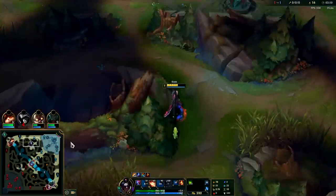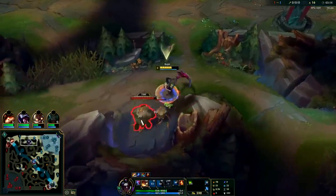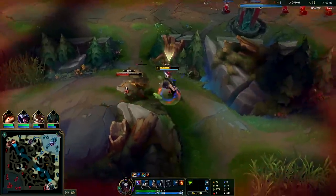We'll go to our own Krugs, then go for raptors. It looks like he probably didn't invade us — he's gonna miss out on a lot due to that. We want to pull this away from the wall so he doesn't just hop over and get an easy pinch on us.